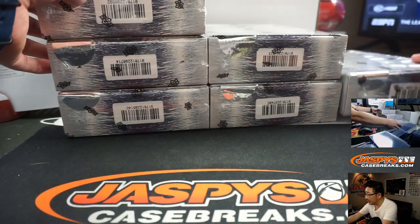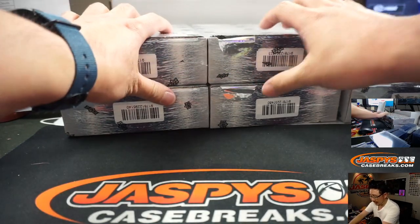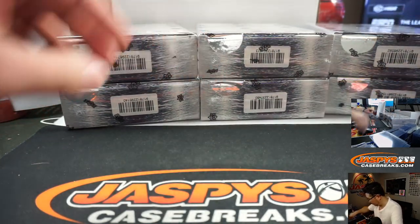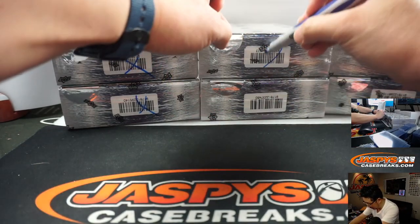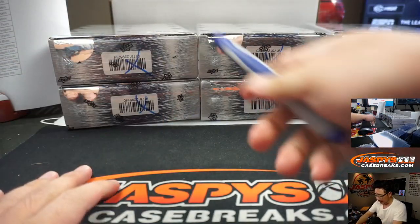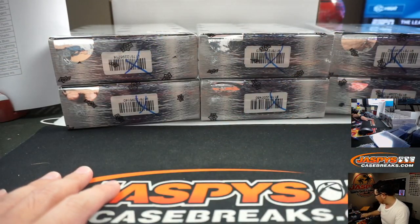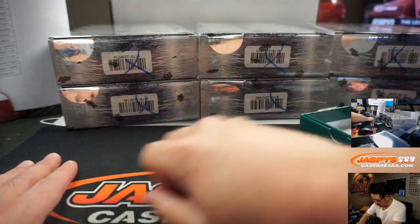We're going to slide these 2 boxes over this way. We've got stacks organized and we'll mark these anyway — that's stack 1, 2, and 3. On the dice roll, I'll select a die out of here and it's going to be that one.